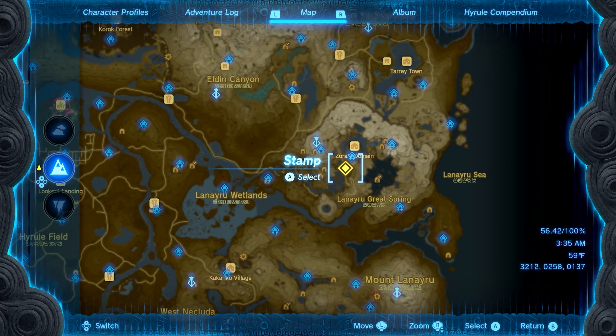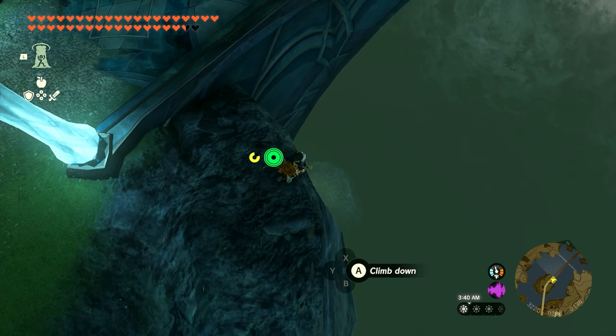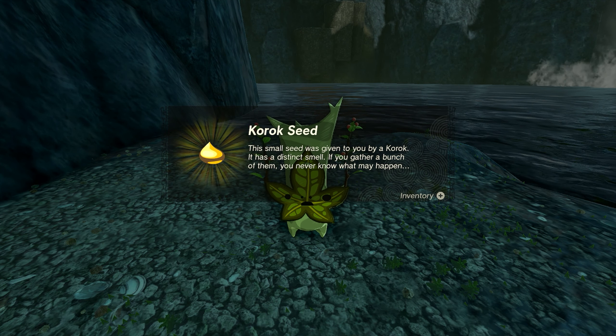Number nineteen is going to be found on the same little island connected to the Great Zora Bridge, except this time we want to jump off the island and go underneath the bridge. Come over to the ledge, drop all the way down onto this little platform, and pick up the small rock. The Korok will appear and you'll get seed number nineteen.